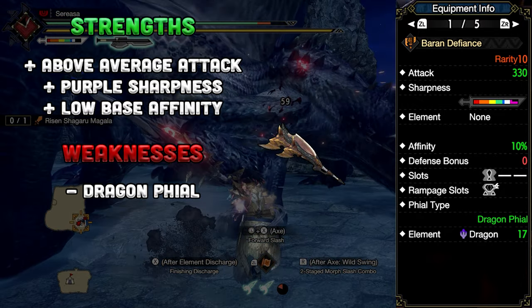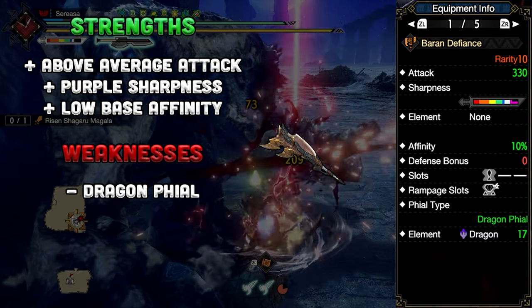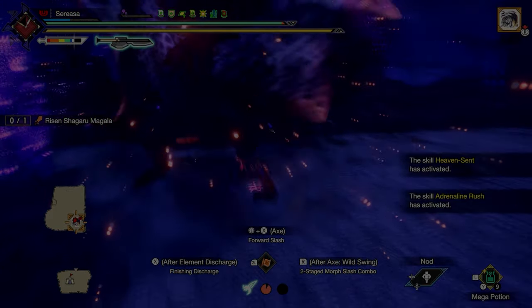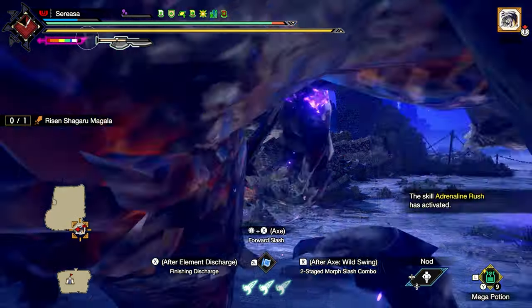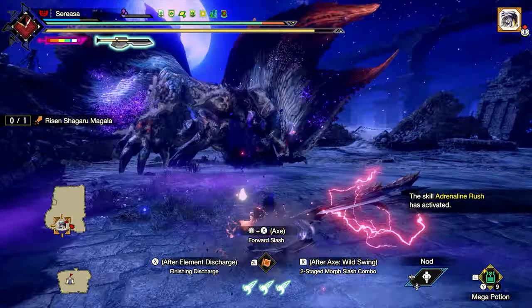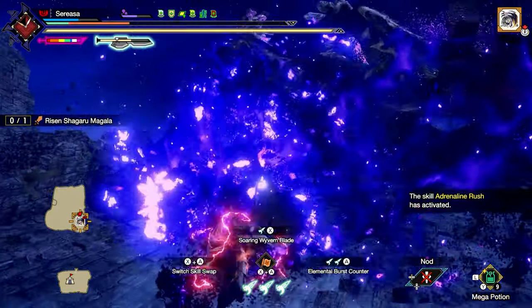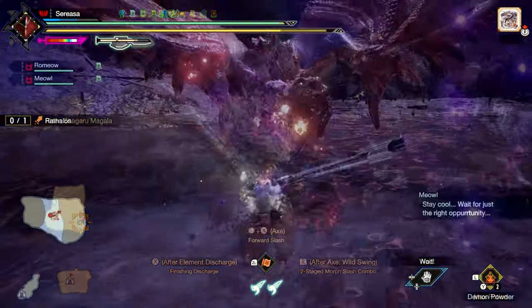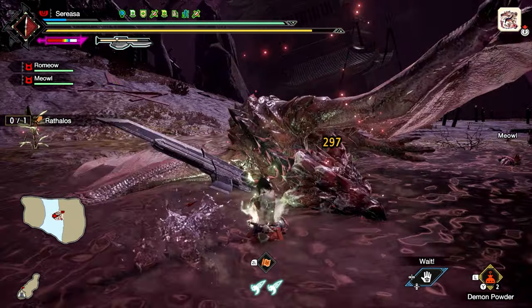This weapon would cook at max augment slots with level 8 attack boost. Yes, it exists in a title where element is the preferred damage type, but that doesn't mean it had to be less powerful than the starting weapon tree. There's nothing we can do — the damage is so particular it'll only have an effect on monsters weak to dragon, as you're relying on sword mode's base damage mid-combo before morph attacks take over. Dragon File is just base sword mode damage with dragon element applied on top. So if you're fighting a monster with an elemental hit zone value of zero dragon, you're just doing the sword mode's natural damage.